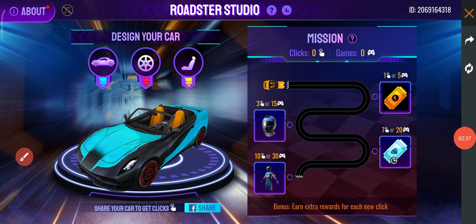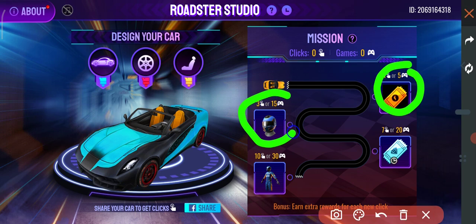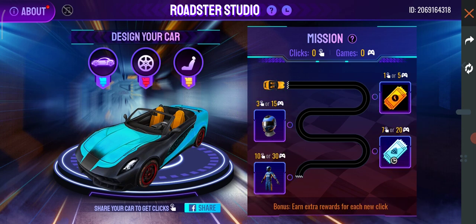If you are not able to click, then you have another way. You can just play games. If you play 5 games you get the 1st reward, 15 games for the 2nd reward, 20 games for the 3rd reward, and 30 games to get the monster truck skin.